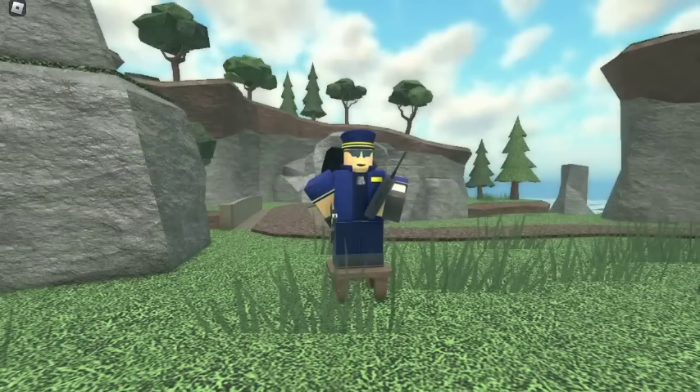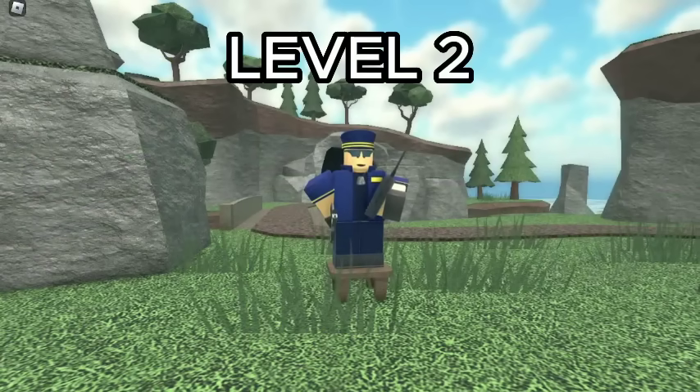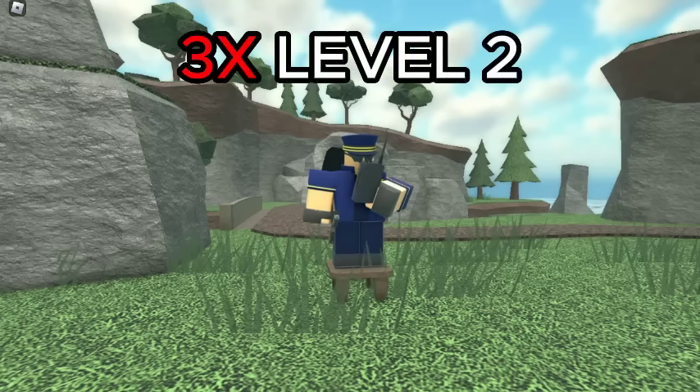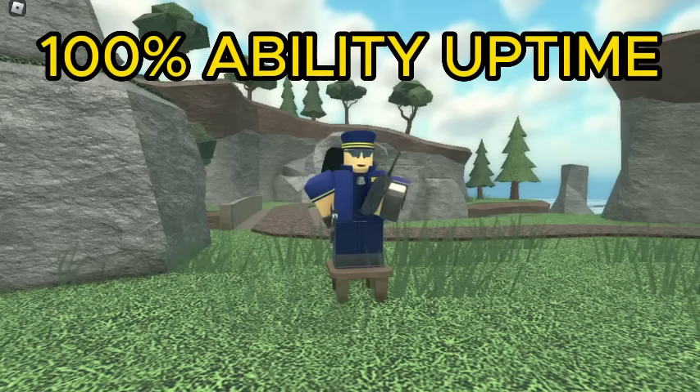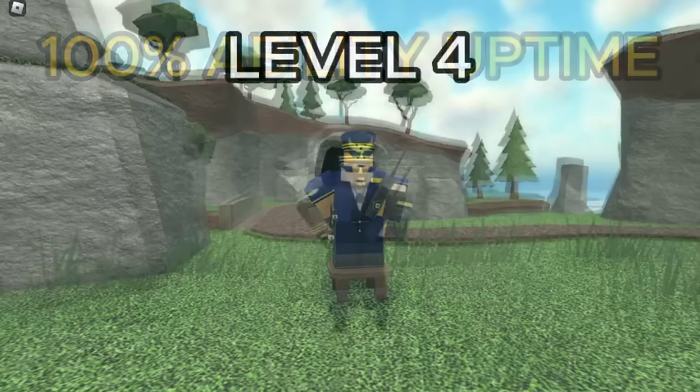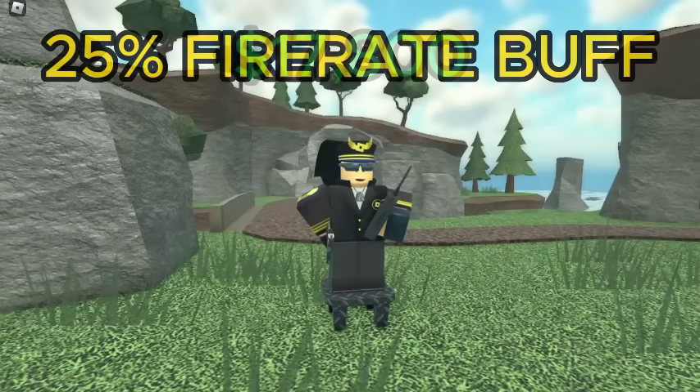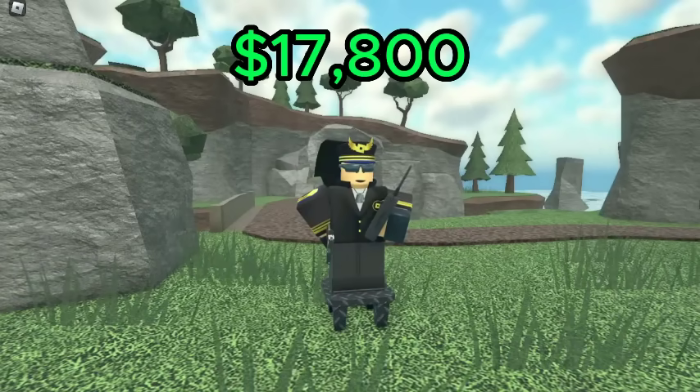For the Commander, the best value is level 2, as the ability allows you to get a 45% fire rate buff for only 3,300 cash. If you get 3 commanders, you can have 100% uptime on this ability. However, I'd recommend getting at least 1 max Commander as you'll want that 25% passive fire rate boost, though it does cost 17,800 cash, so it's a lot more expensive.